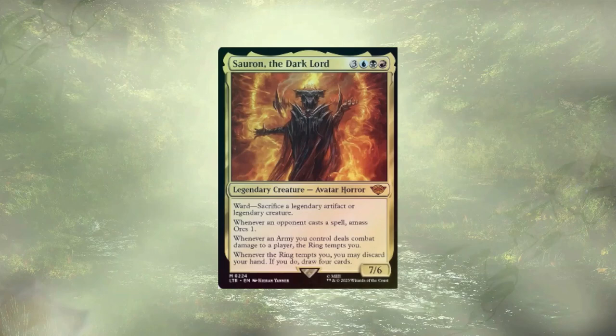We have a first for the channel in the form of swapping the commander — and not only are we swapping the commander, but it's for a card not in the pre-con. Sauron the Dark Lord is taking the place of Sauron, Lord of the Rings. We're leaning heavy into that amass mechanic, and the Dark Lord is going to get us there.